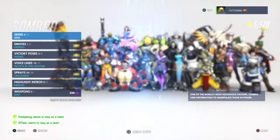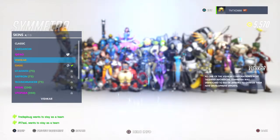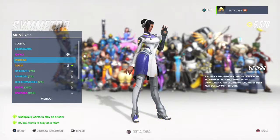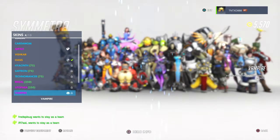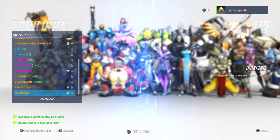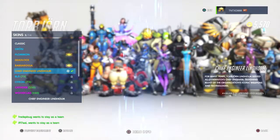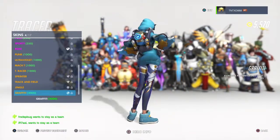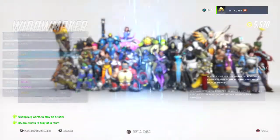The skins are pretty cool. Sombra — she doesn't have one, not yet, maybe in the next event. Symmetra's is a pretty awesome one, look at that there. Torbjorn — he doesn't have one sadly, though I got the pirate one. Tracer — she does have one, it's pretty cool, it's graffiti, it's like a graffiti kind of style. It's pretty swanky.